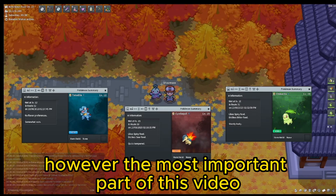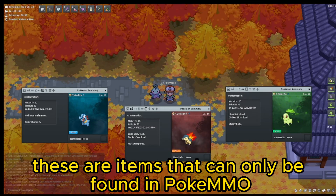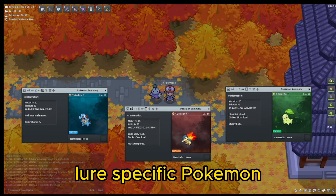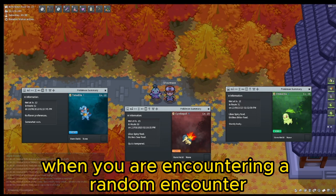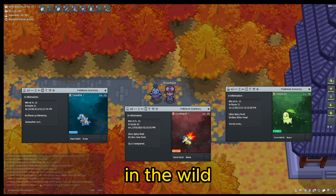However, the most important part of this video is that you understand that a lure is required. These are items that can only be found in PokeMMO and allow for a 5% chance to increase lure-specific Pokemon when you are encountering a random encounter. With each of the Johto starters being a lure Pokemon, that means you must have one active to be able to find one in the wild.